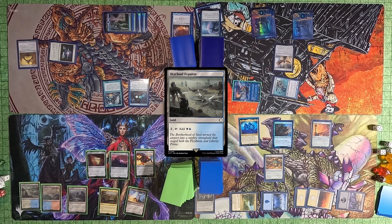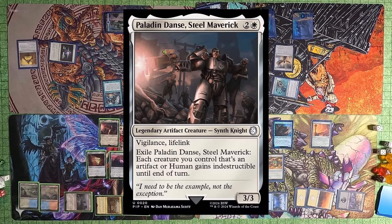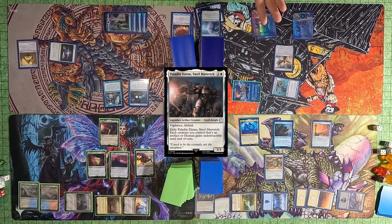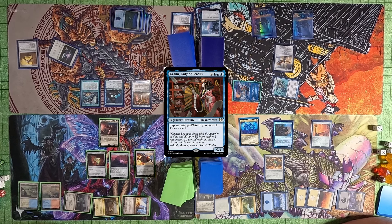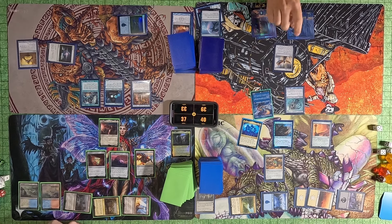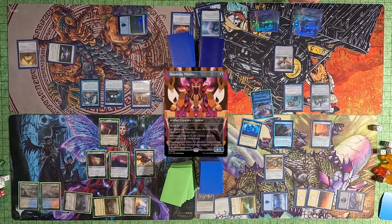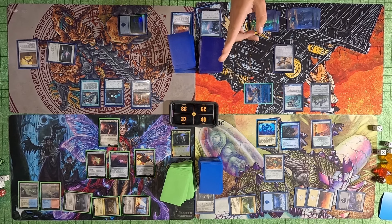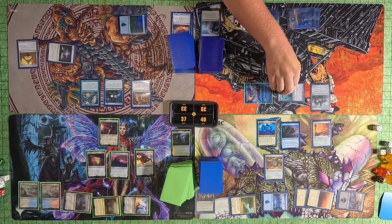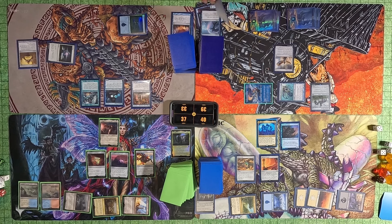Justin passes to Toby. Toby plays a Sky Cloud Expanse, then a Paladin Dan's Steel Maverick — never seen that card, Fallout cards are cool. He passes to Tyler, who plays Azami, Lady of Scrolls, his commander, then passes to me. I play an Island, then Roaming Throne naming Merfolk. I swing Slavoon at Toby and Stony Brook Banneret at Tyler. I draw two cards because of my Roaming Throne and pass to Justin.